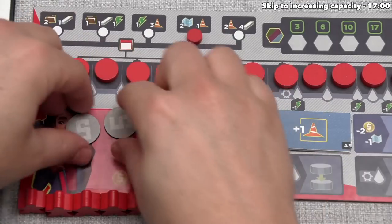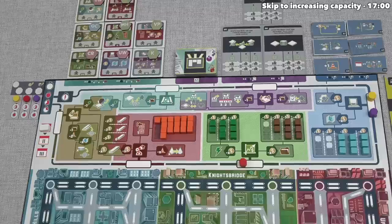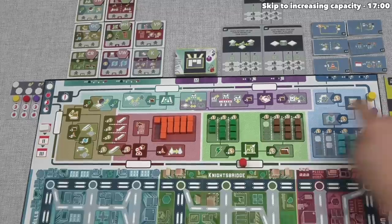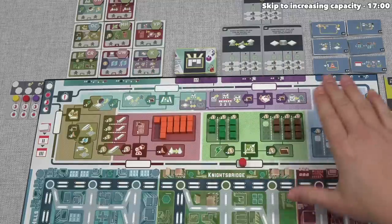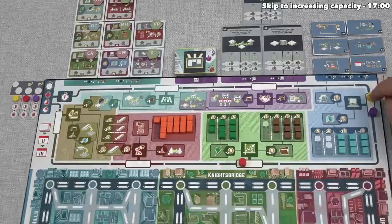By us stopping to put a development down, we're seeing cheap resources get purchased in front of us. Hopefully our decisions will end up being worth it. Red is done, which means yellow now gets to go.